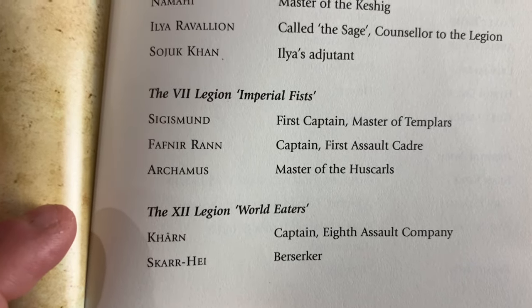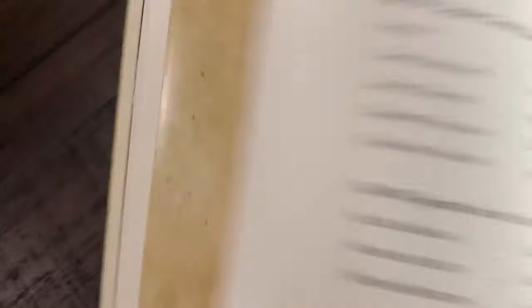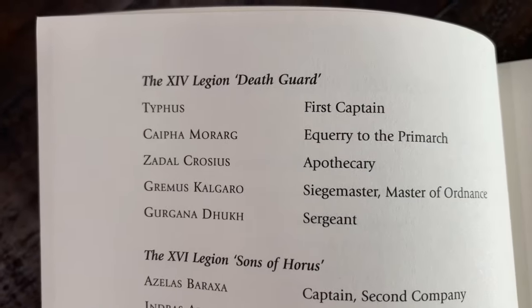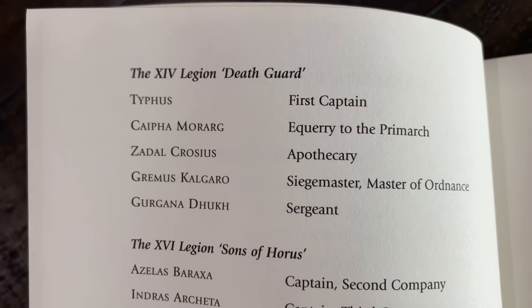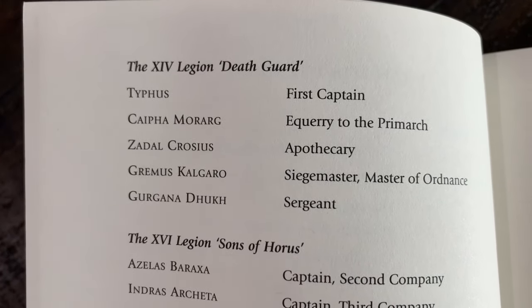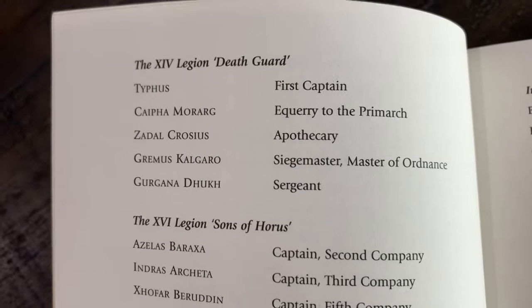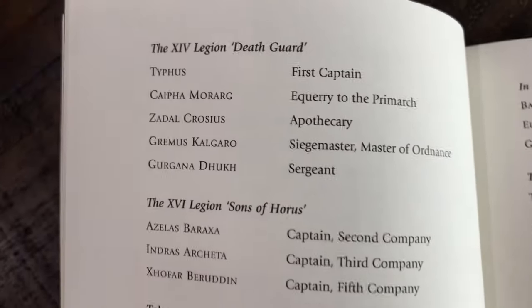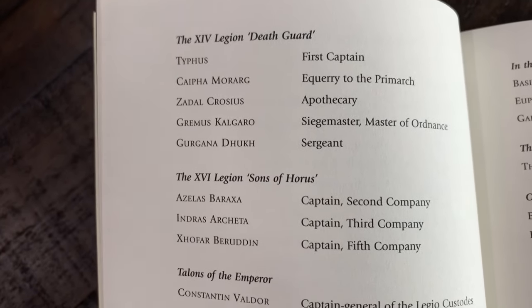Speaking of badasses, we have Karn and Skarhael. We all know Karn — perhaps Sigismund versus Karn, who knows? For the Death Guard, we have good old Typhus himself — he screwed everybody over. Kaifa Morag — I believe he's a character from the Black books. Calgaro — I remember him. Not many Death Guard listed, so maybe they'll focus on these characters more. Typhus actually hasn't gotten a lot of screen time in the heresy overall compared to some of the other First Captains, so give us some more Typhus.